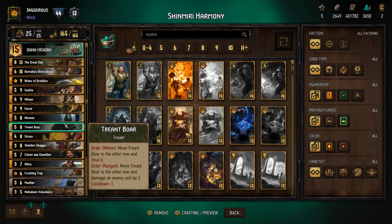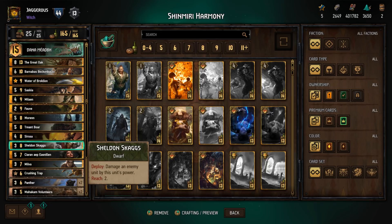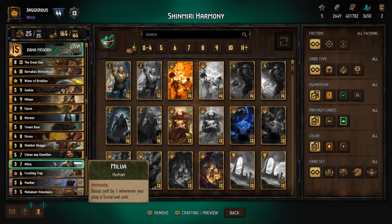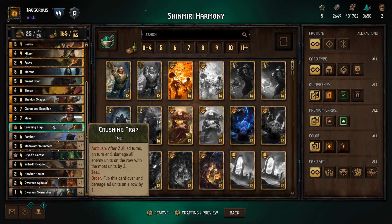The Boar is useful because Great Oak requires you to stack one row, so when you want to play Oak you can move the Boar onto the row with the most units. We have Circa, who has the harmony tag so you want to play her early — damage an enemy unit by two, deathblow boost a unit in your hand by two. The target for boosting is typically Sheldon Skaggs, who damages an enemy unit by this unit's power. We also have Crushing Trap: after two allied turns, on turn end damage all enemy units on the row with the most units by two — a good tech card, especially in long rounds.